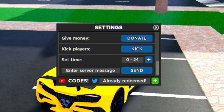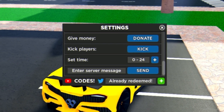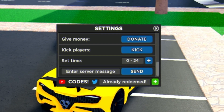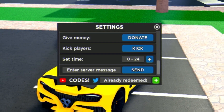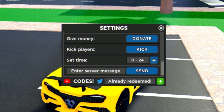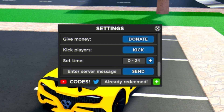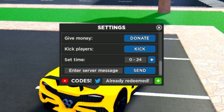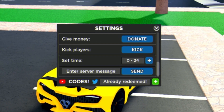We also have the code 'CRIMES' — this one gives 50,000 cash. Whenever Car Dealership Tycoon updates I'll be making new videos showing all the new working codes, so if you haven't subscribed with the notification bell on, that would be greatly appreciated.